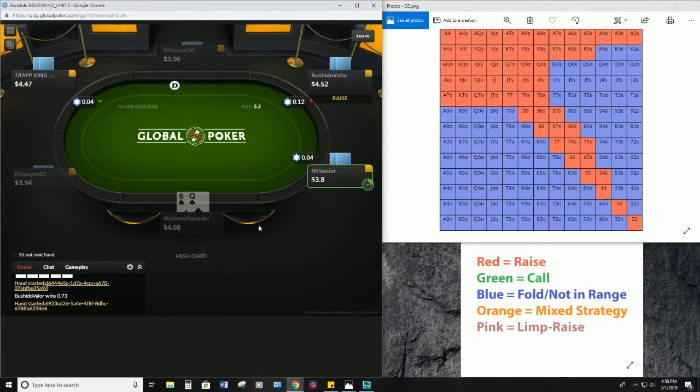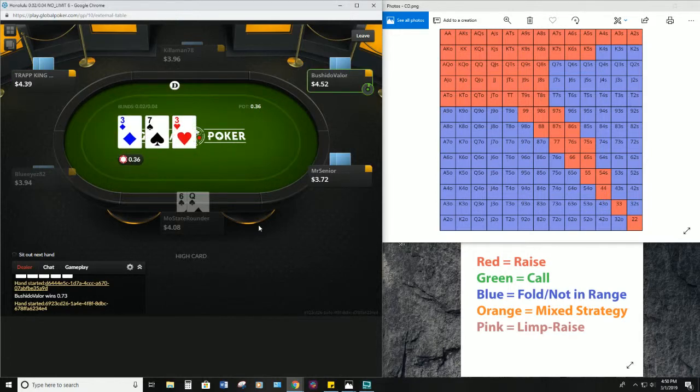But that's okay — we're very happy to watch somebody call our raises with such bad hands preflop. That's one of the best signs of a very good game: people making loose calls, lots of limping. Those are all things you want to look for.